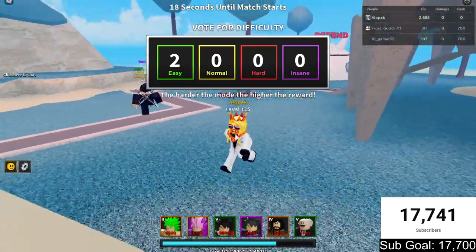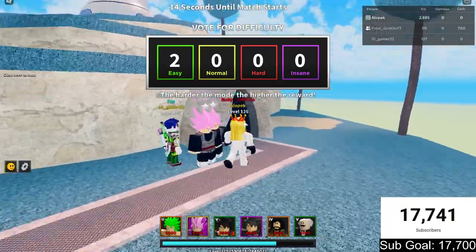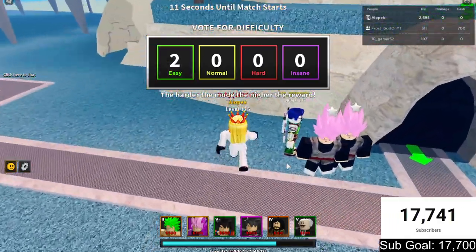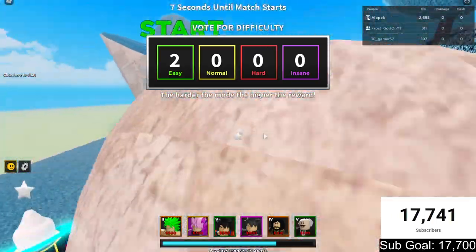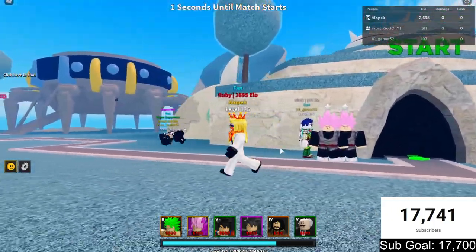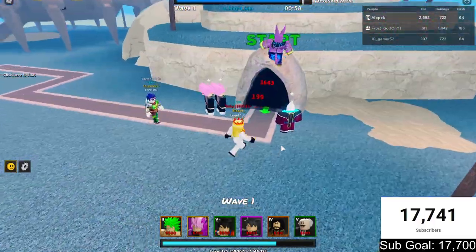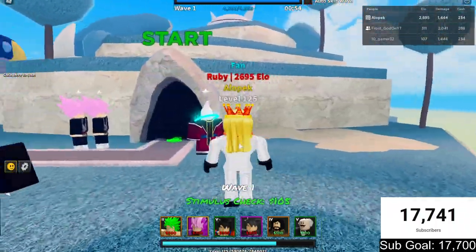What's up everybody, it's your boy Alo and your boy Frost too. We're doing the Dragon Ball units only challenge, taking on Planet Namek on infinite mode to see how far we can get with only Dragon Ball units. We do have a new Dragon Ball unit — Frost is bringing along the new Super Shenron or Golden Dragon. He's pretty OP so we're gonna be seeing how OP he is along with all these amazing units.